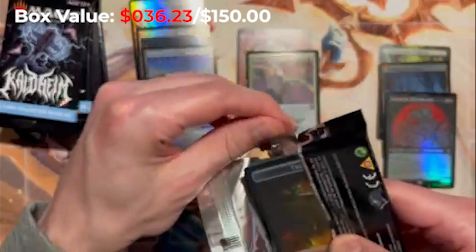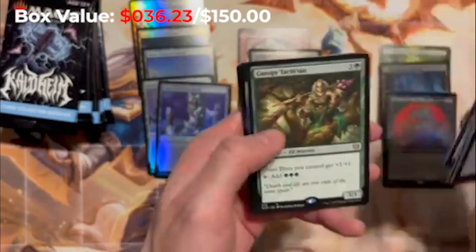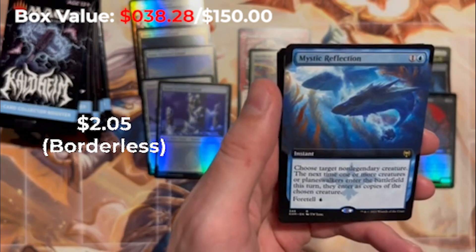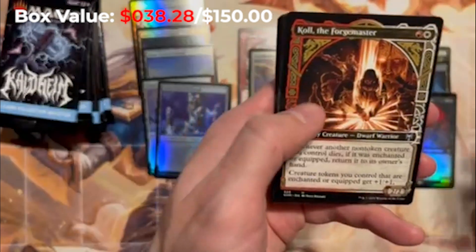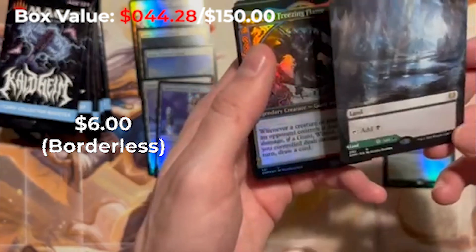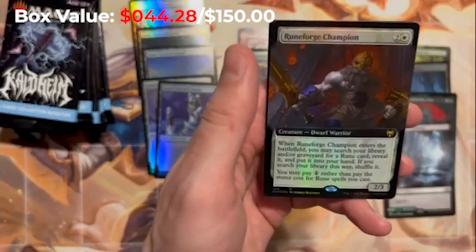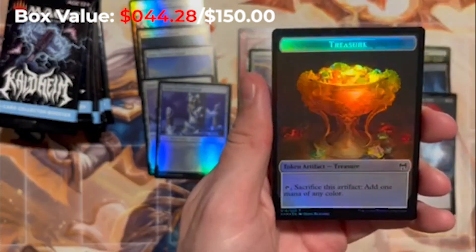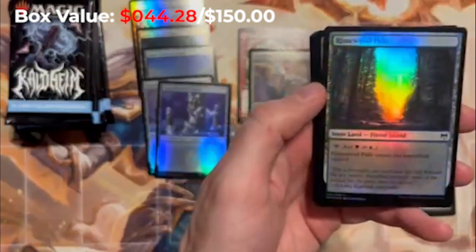Come on, Vorinclex! Sometimes there are just products that are arbitrageable where you can buy the boxes and just crack them. We've got to hit some good cards here. Canopy Tactician, Mystic Reflection, In Search of Greatness — really cool. Another upside-down bridge land. We got the Darkbore Pathway, which is going to be the black-green — the Slitherbore Pathway on the other side. Very fun. Runeforge Champion coming in as our rare. Look at this treasure token — how cool is that?